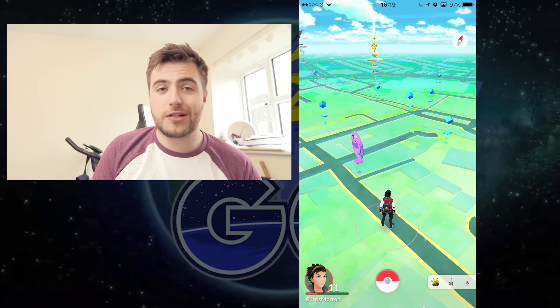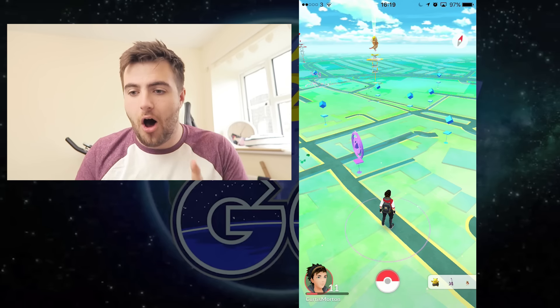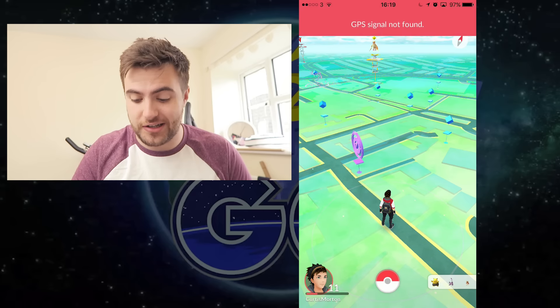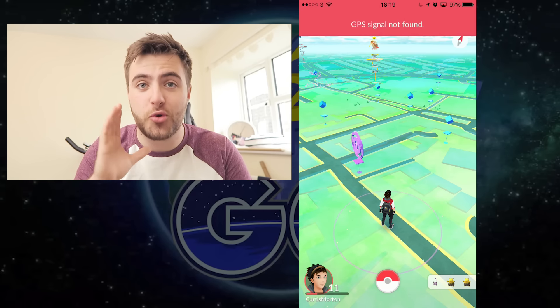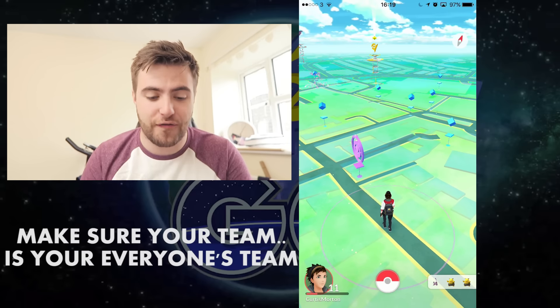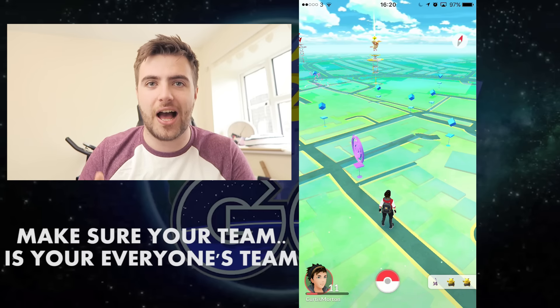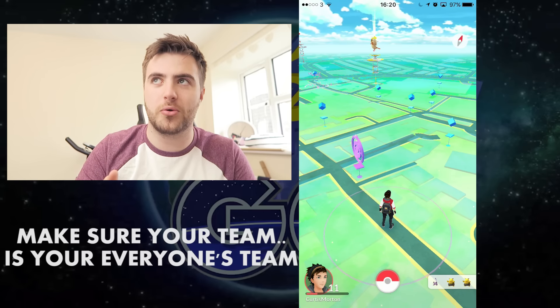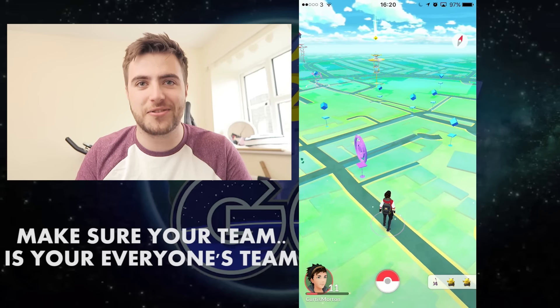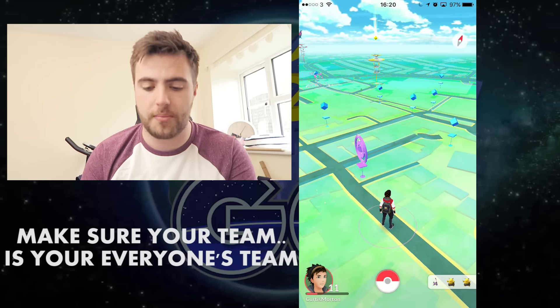Now this one I think is honestly one of the most important tips. You need to discuss with your friends before you pick what team. When you hit level 5 you get to pick a team — you can be yellow, blue, or red. It's Valour, Mystic, and Instinct. Red is Valour, blue is Mystic, and yellow is Instinct. But you need to discuss with your friends what you want to be.